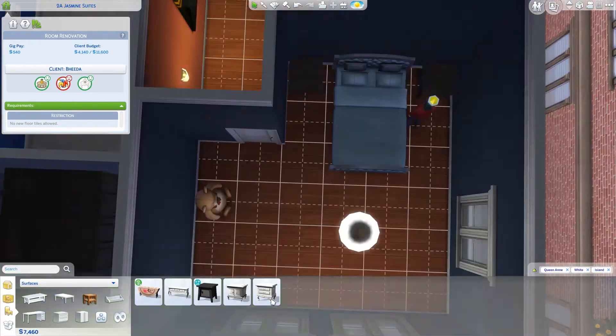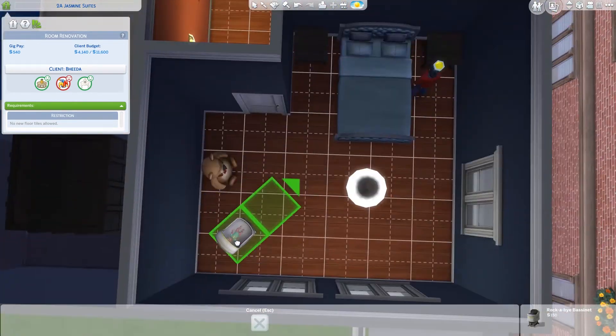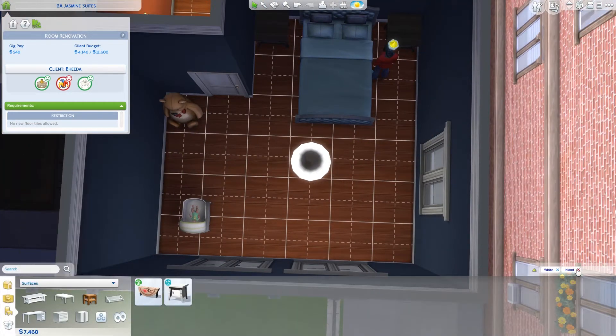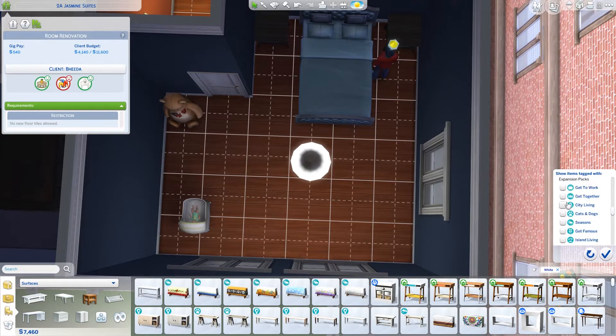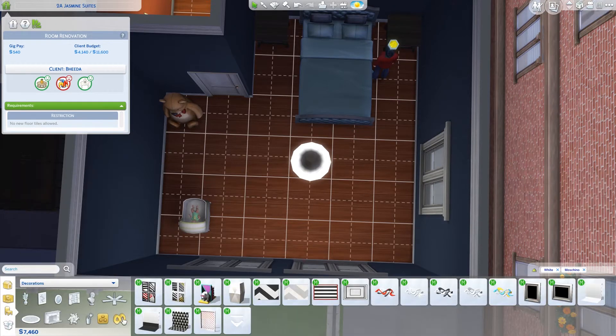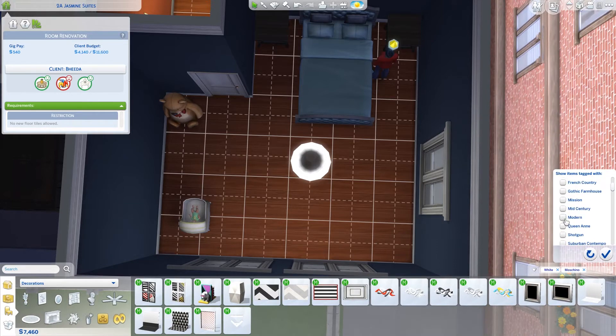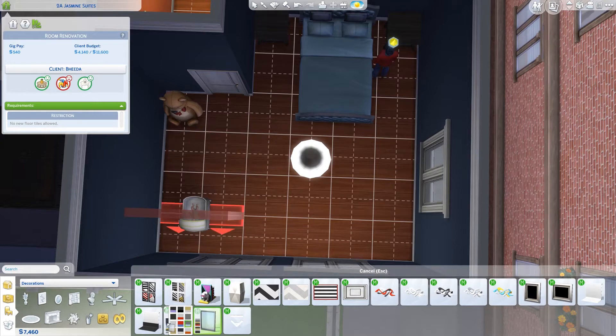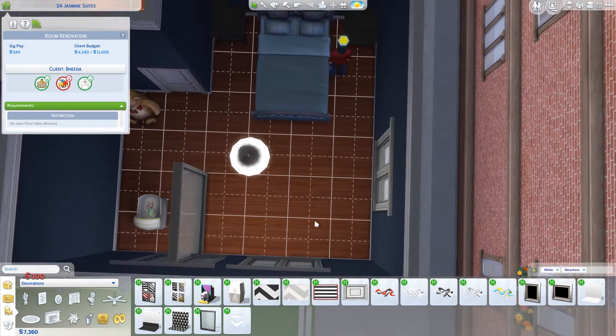In this case, because the client has likes and dislikes, I'm taking those into mind. We're renovating the Betas, who live in San Myshuno, which comes with City Living. Their likes were Island and Queen Anne, and their dislikes were the color white and modern decor.